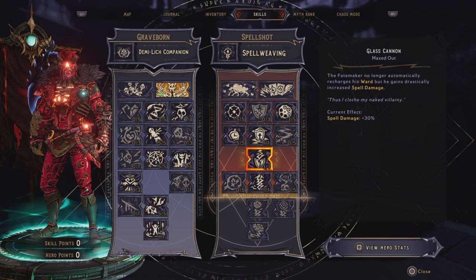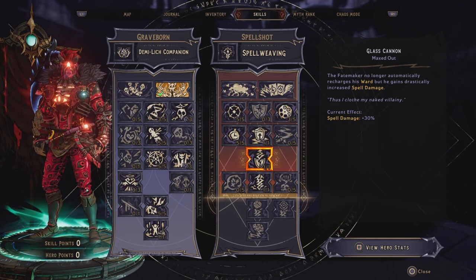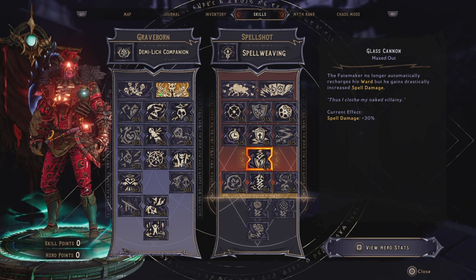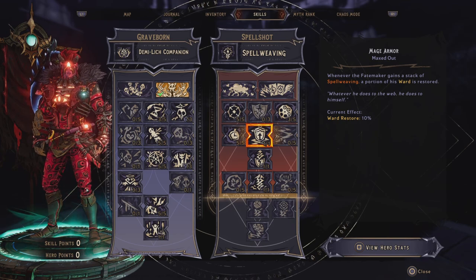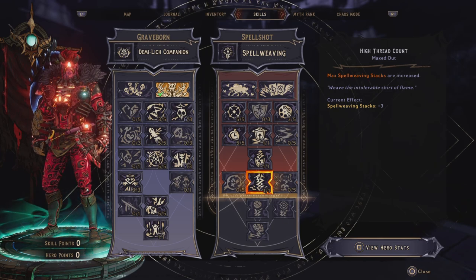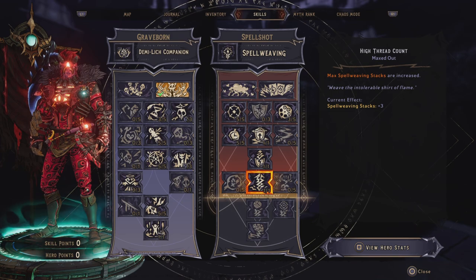We also want to put 1 point into Glass Cannon, and this increases our spell damage by 30%, but we are not able to automatically recharge our shield. However, since we have Mage Armor and are consistently getting Spellweaving stacks, our shield is going to be coming up all the time anyway. And we want to put 1 point into High Thread Count, and this will increase our max Spellweaving stacks by 3.